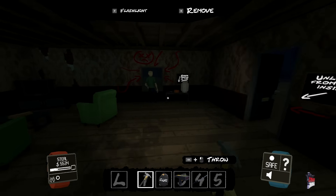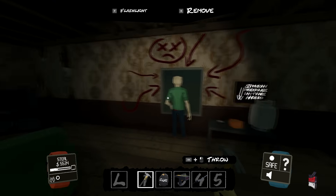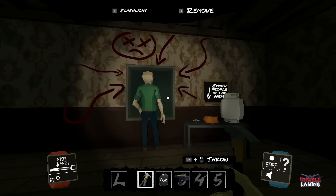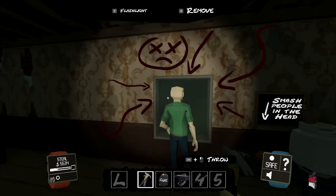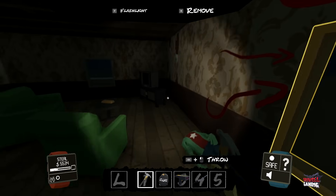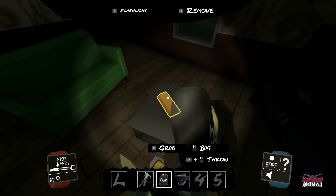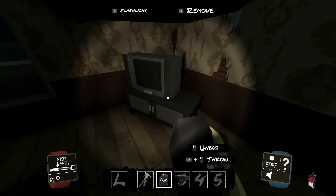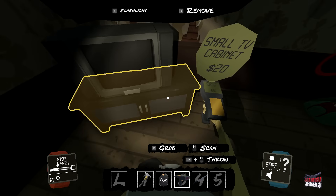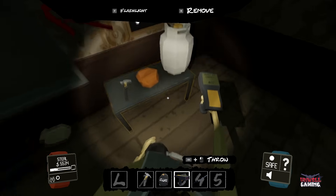When you come across an NPC, you can either sneak around and try to avoid detection, or you can temporarily knock them out. With this it's just a dummy so it's going to be knocked out permanently, but for the real NPCs they stay knocked out for about 50 seconds — maybe less, I haven't exactly timed it, but they do recover.